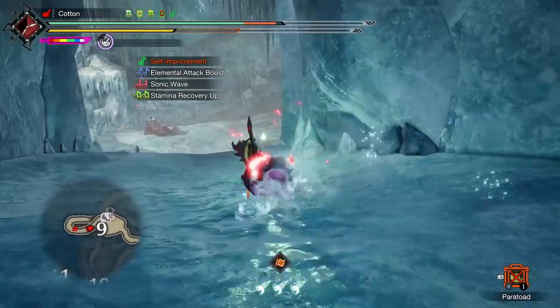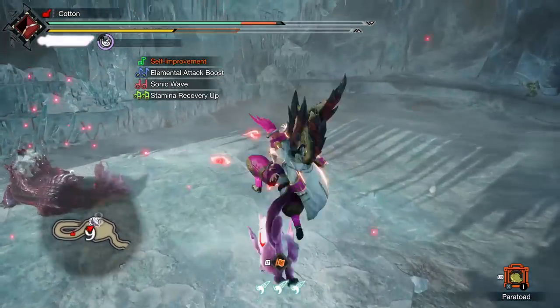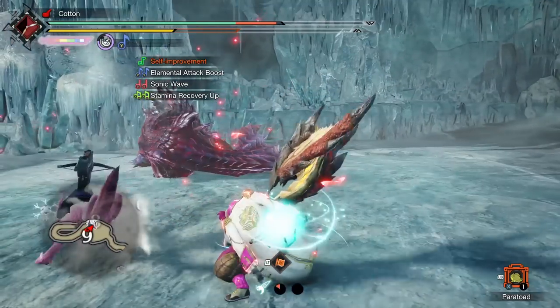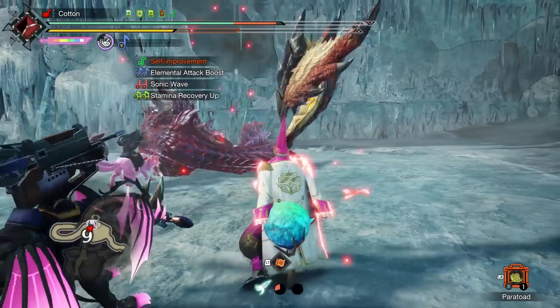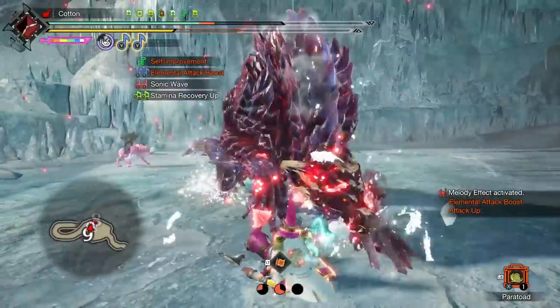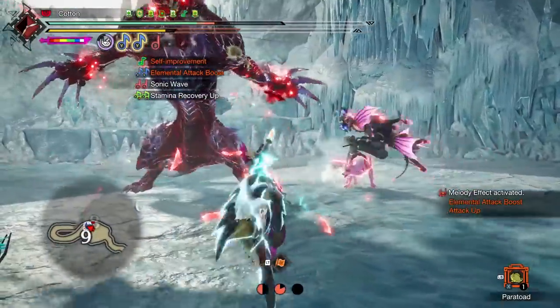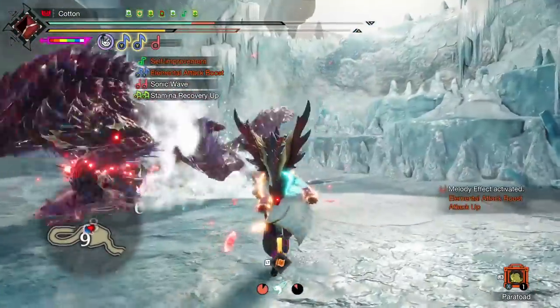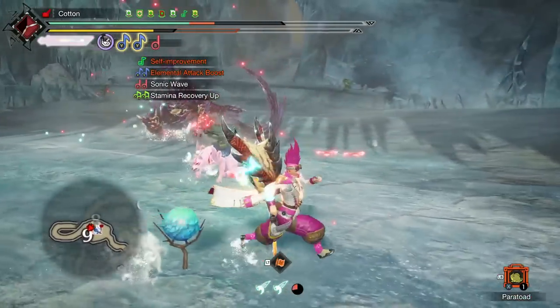A Hunting Horn build for every single element in the game, taking advantage of raw attack bonuses as well as elemental bonuses to really pump the most we can get out of our Hunting Horn without going down the route of crit — as shockwaves just aren't affected by affinity in the slightest. This just makes sense as the best avenue for increasing Hunting Horn damage overall. Hit the monster loads and watch those numbers go up — you'll be amazed what a horn can do in the right hands against the right target.